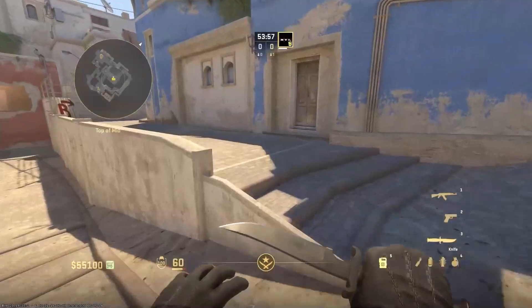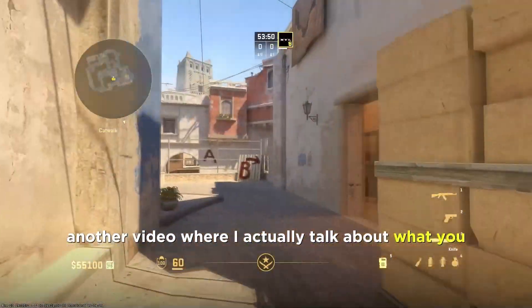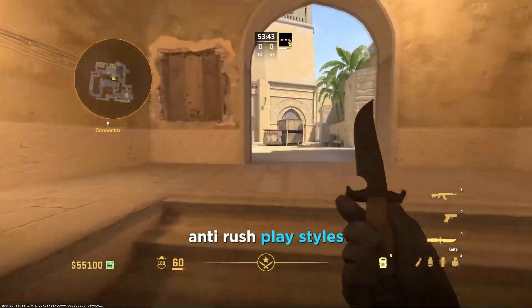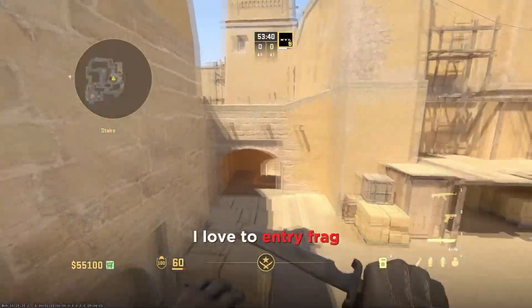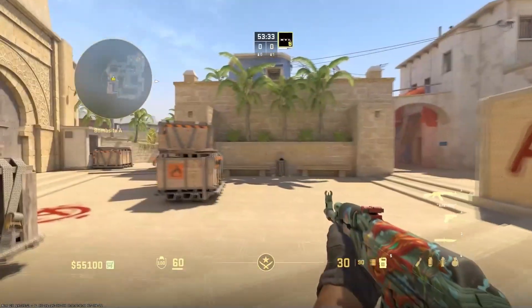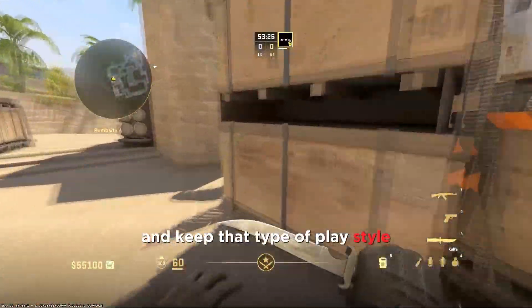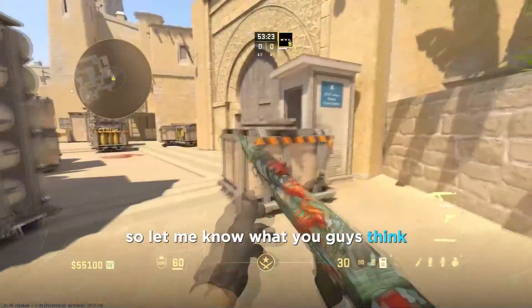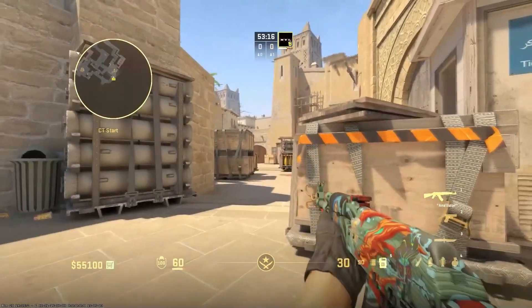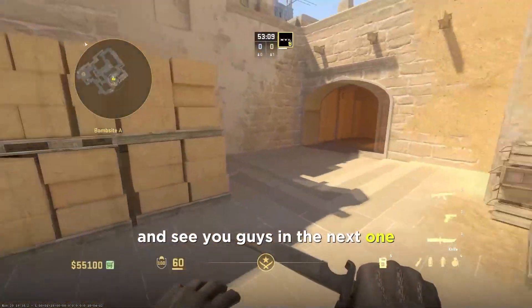This video is already getting kind of long, so let me know if you guys want to see another video where I talk about what you can do to make your rush better and counteract these anti-rush playstyles from the CTs. I love to entry frag — coming in off a pop flash and getting one or two kills before getting traded — but it's a lot more difficult to do in this game. Let me know what you guys think, and thanks for watching!